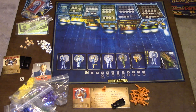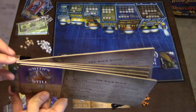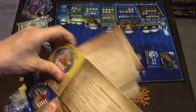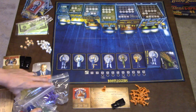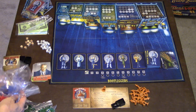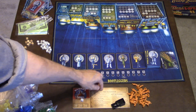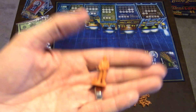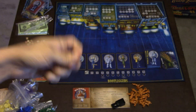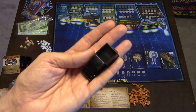To set up the game, each player will pick a family steel. You can play up to six players and there are different steels in different colors. There are tons of bags of what they call influence markers, but I'm just going to refer to them as gangsters because that's what they are. One would always go in the back room at the beginning of each round.